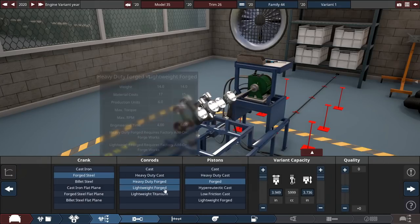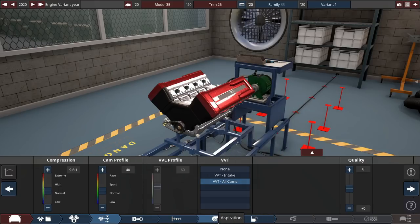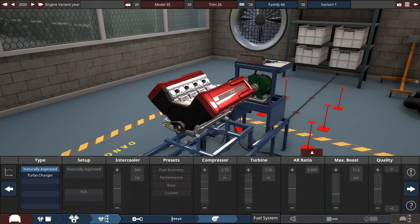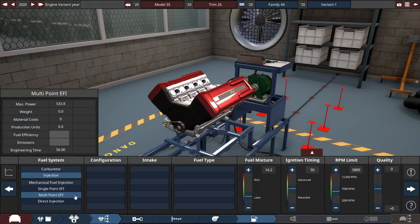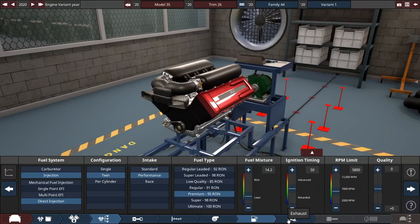VVT all cams. We'll leave the bottom end all forged. We'll leave the compression and cam profile default at the start. We're not going to turbocharge this thing because we're just going to supercharge it in BeamNG Drive. Injection — direct twin, performance and premium. Leave this all for now because we'll tune it after.